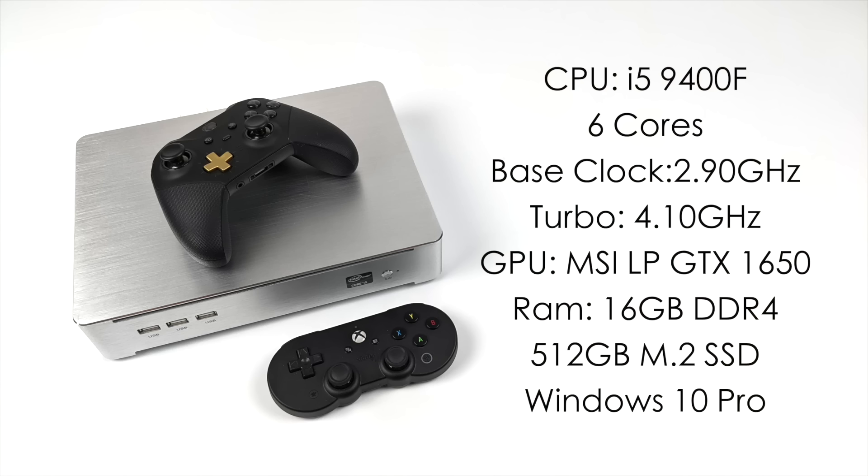But before we jump right into it, just want to give you a quick rundown on the specs. For the CPU we have the i5-9400F, 6 cores, base clock of 2.9 gigahertz with the turbo up to 4.1. We have that low-profile MSI GTX 1650, and this does have 4 gigs of GDDR5 VRAM, 16 gigabytes of DDR4 running at 2667, a 512 gigabyte M.2 SSD, and I'm running Windows 10 Pro on this thing. So with all that out of the way, let's jump right into some testing.